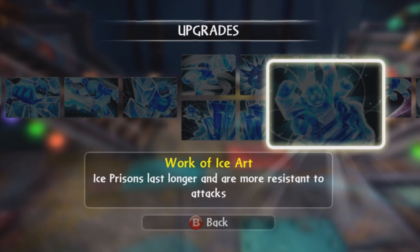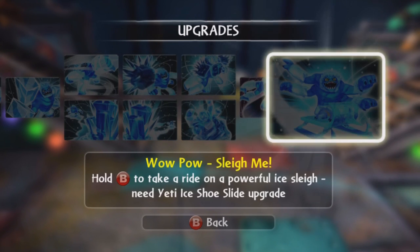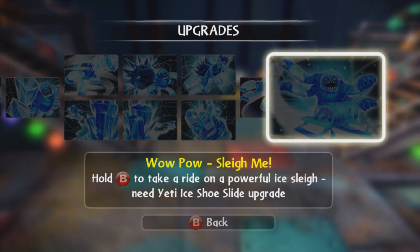And Work of Ice Art — Ice Prisons last longer and have more resistance to attacks. He's got the Yeti Cooling Factor — increased coolness and can surf faster. And Wow Pal Slay Me — hold B to take a ride on the Powerful Ice Slay. The Yeti Ice Shoes Slide upgrade.